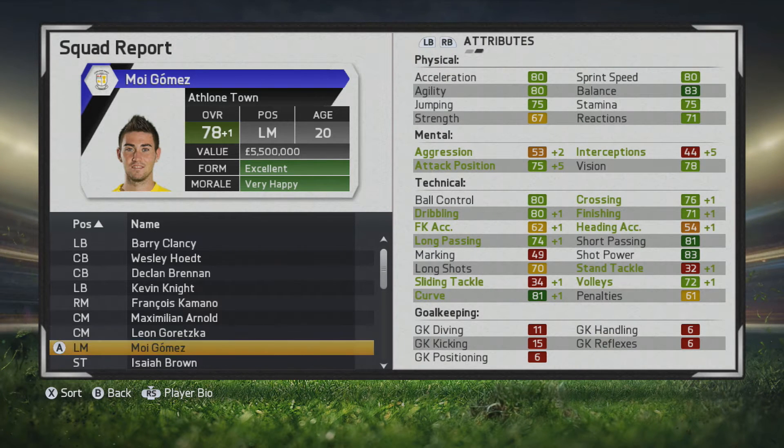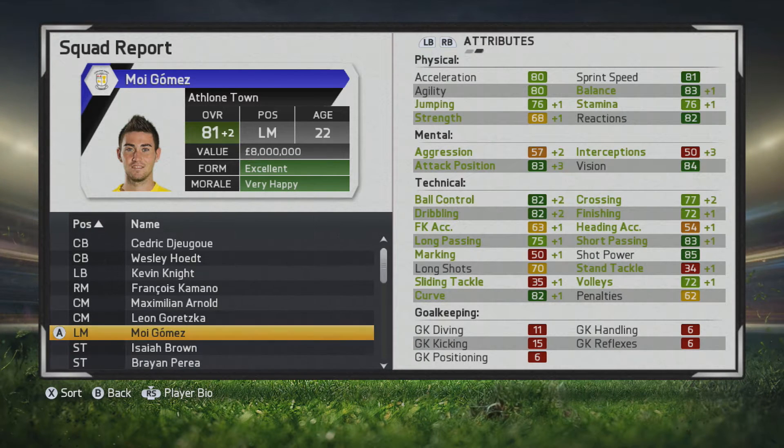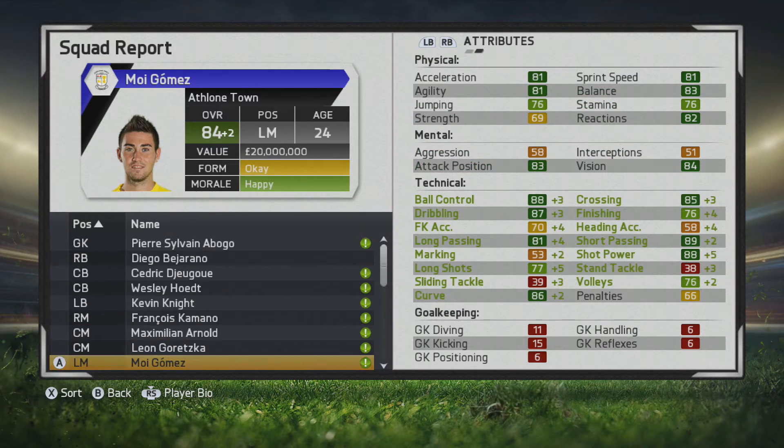He improves slightly at the end of that first season, up to a 79 overall, with some slight ticks in his mental and technical stats. He continues to improve even more by the end of year three, up to an 81. You see bigger boosts in his ball control, dribbling, crossing, finishing, short passing, long passing, and curve. Attack positioning and vision look a lot better, and there are some improvements to physical stats as well.